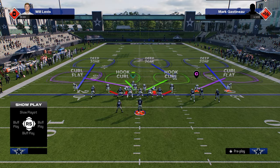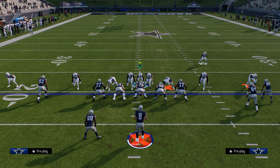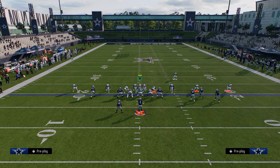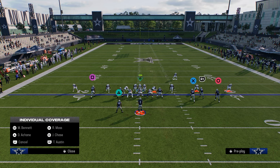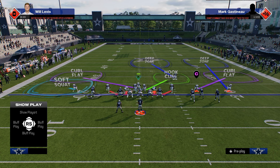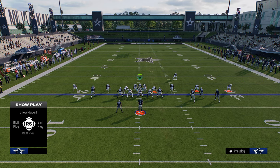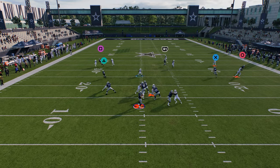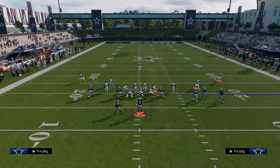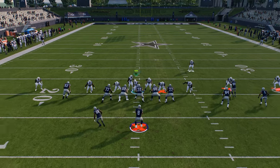Another thing you can do within this defense is user the safety. This is a more aggressive style, but it's not a terrible way to do it. In this year's game you can play pretty good defense — for example, man up a linebacker on the solo tight end and then have a soft squat. The send four is super inconsistent, I'll say that real quick, but you can also just contain and sometimes they'll loop around the tackle.